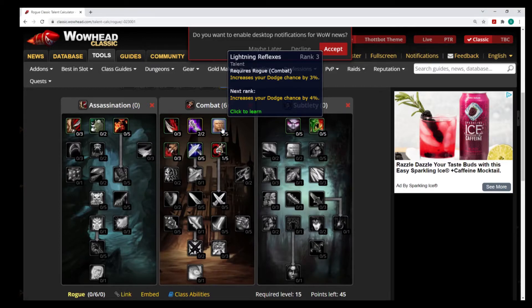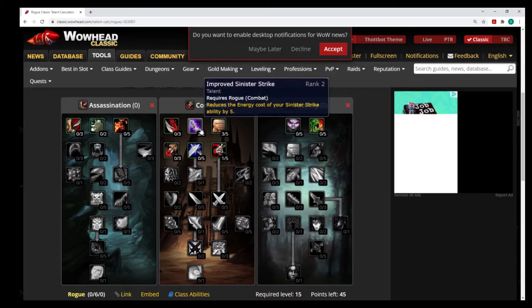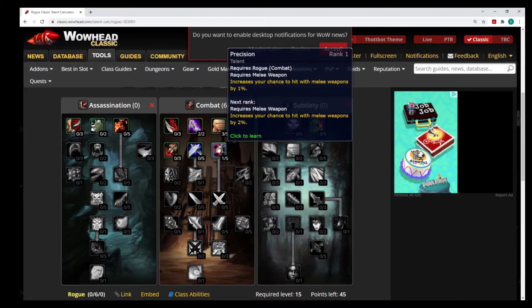I put three points into Lightning Reflexes for a three percent dodge chance, two points into Improved Sinister Strike to reduce the cost by five energy, and one point into Precision to gain one percent hit.